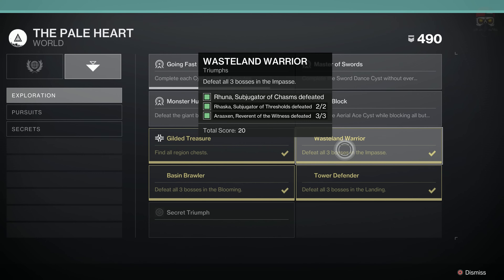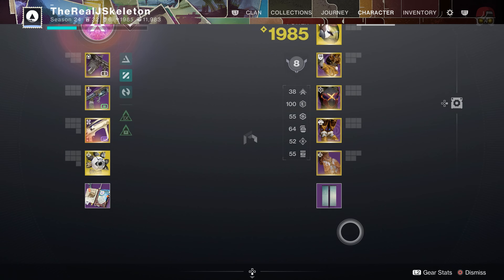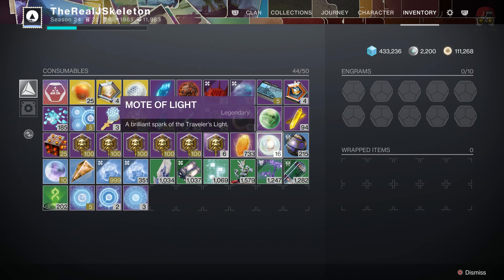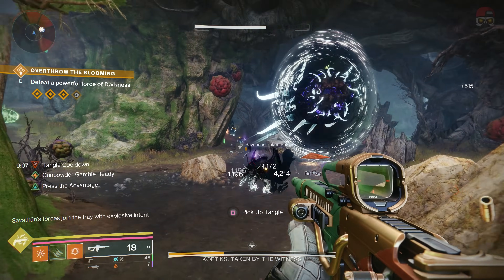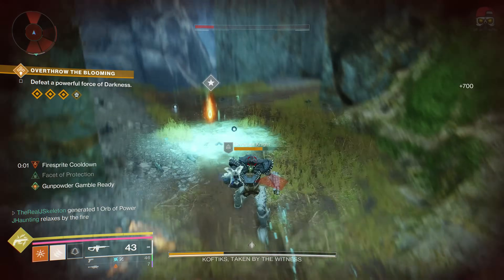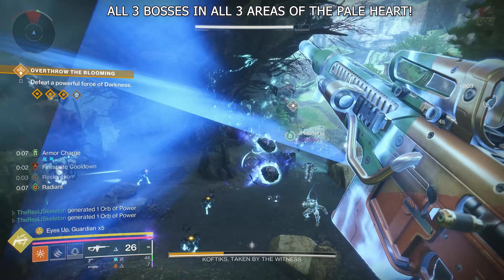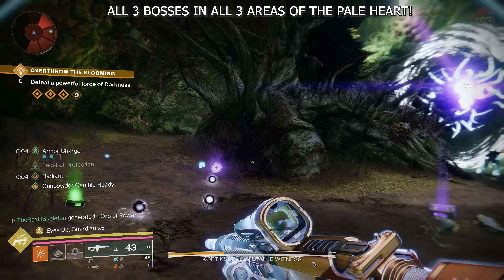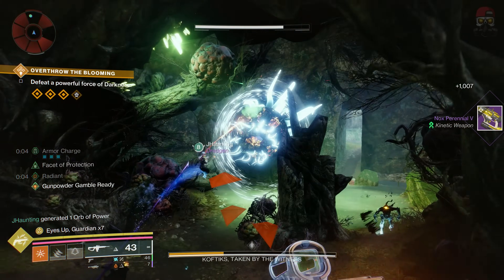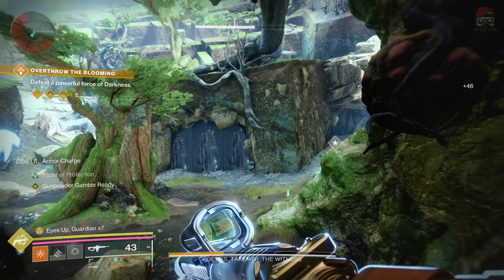At the time of recording, this is actually bugged — I've done all nine and yet I can't open the chest. Bungie is working on a fix, so by the time you see this video it should not be bugged. Just keep doing the Overthrows in each location until you've done all the bosses in each location. Opening the final chest of said boss will give you one of these motes of light. Once you have the 17, go ahead and open that golden chest.